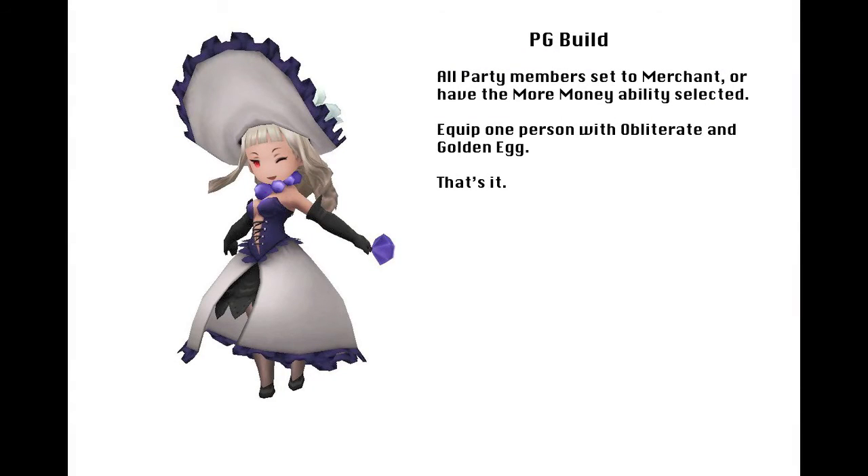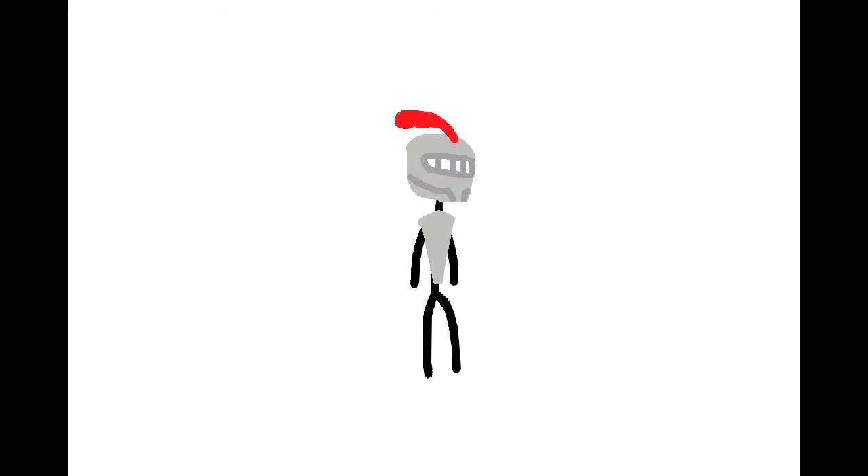Especially since you can grab the golden egg later and farm for just money. If you want to do that, just set everyone in the party as a merchant and you have a PEG grind as well. I also picked up 4 sets of washcloths and equipped nothing else on my team except the growth egg, because I just thought it was funny.